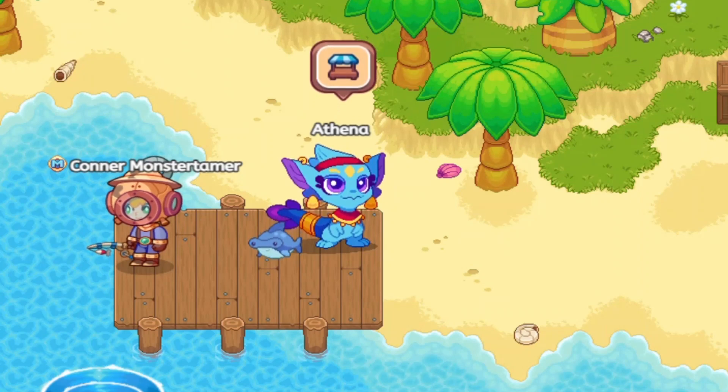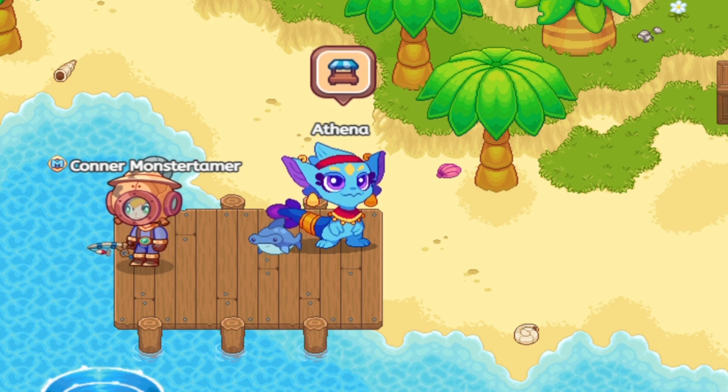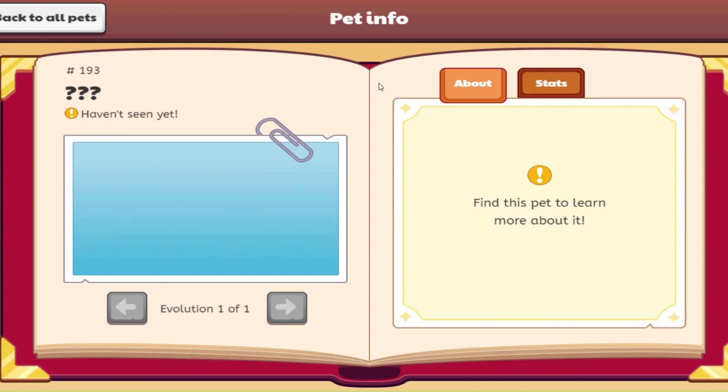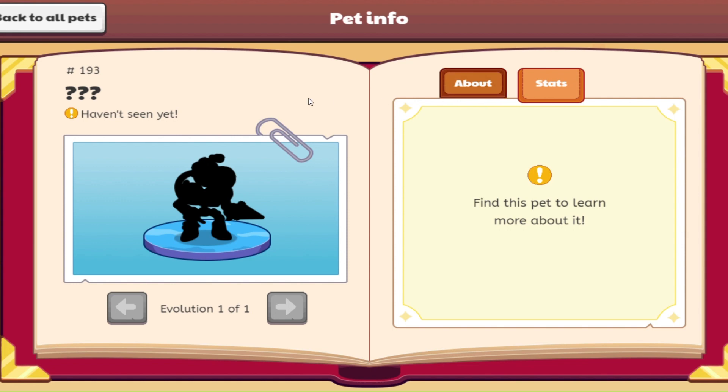I've got my swimsuit on and my fishing pole ready because March's newest mythical epic is here. We are going to be heading to the beach for this water mythical epic. Let's go ahead and take a look first in our pet book just to see what the silhouette is going to look like. Number 193 in our pet book — we have not seen it yet. Awesome body. I love the drill hand. I love the hose going from the back to the head. Super, super cool. Very excited about this one.